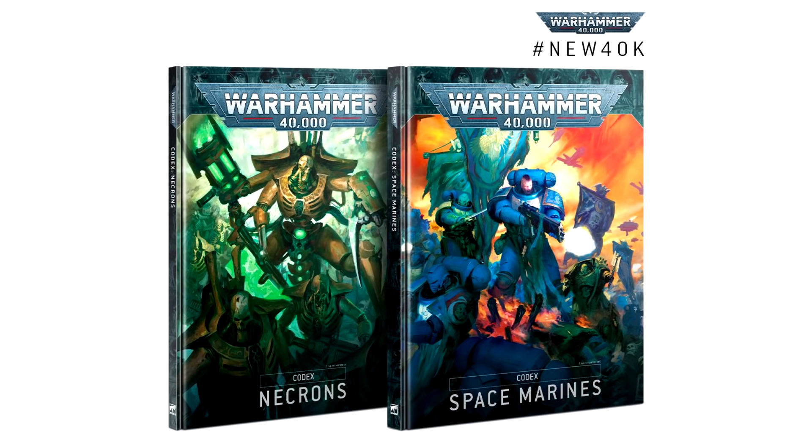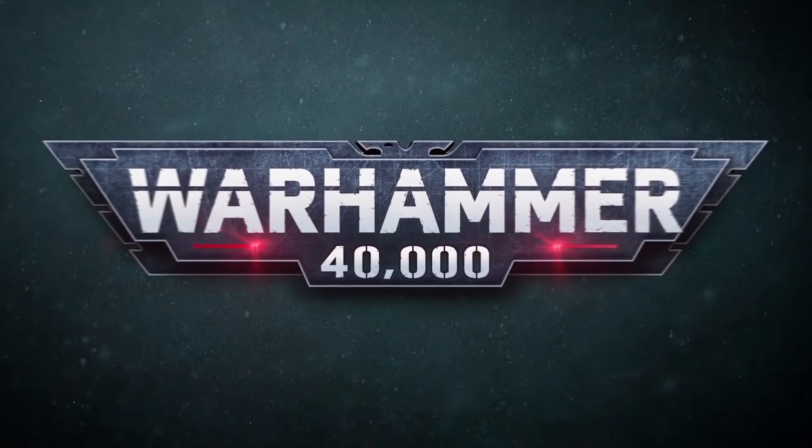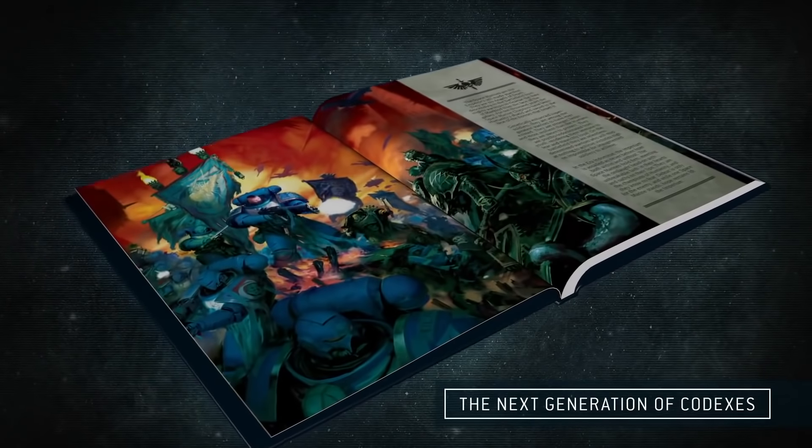Before we go into the last bit — all the models shown off in the trailer — I want to speak about the new Codexes. Not only are they coming out in October, this is the Space Marine one and the Necron one, but there's some new things happening with the Space Marine stuff when it comes to the Blood Angels and Dark Angels — they're actually getting folded into the main Space Marine Codex. The official text says: the new Codex Space Marines will replace the current Space Marine Codex as well as the first-founding Death Watch Codexes, making it an invaluable tome that covers all elements common across the forces of the Space Marines — a literal Codex Astartes.